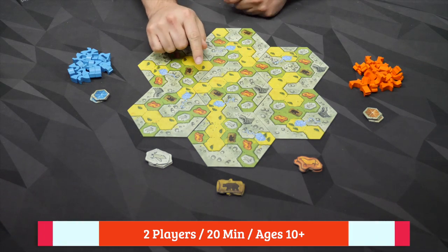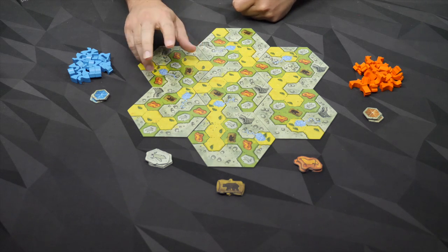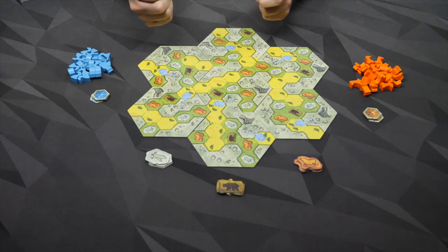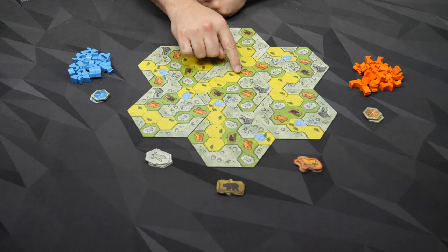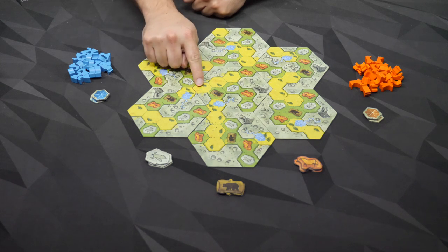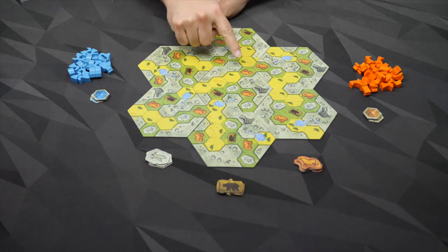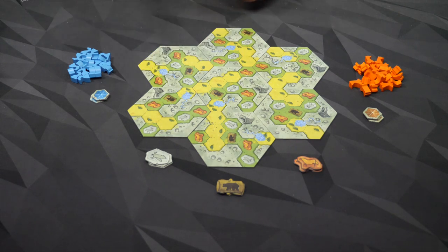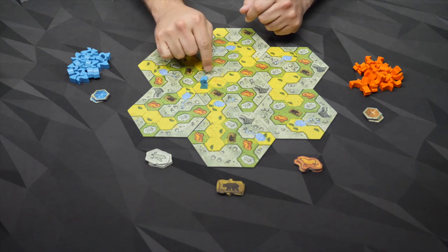Each of these lowland spaces or groups in yellow are going to score a point per space, plus one for each of these springs within that area. For example, this one in the middle is one, two, three, four, and an extra one for the spring — whoever controls that gets five points. It goes to the person with the most of their figures in that area.